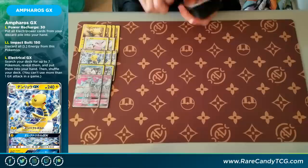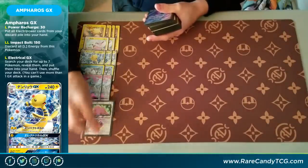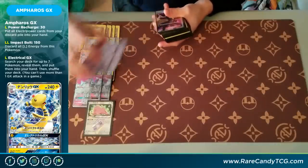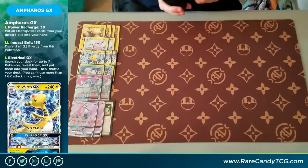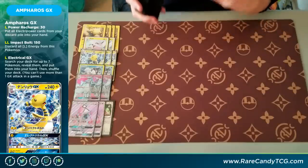Not too much else in the Pokemon department. We do have one copy of Ditto Prism Star, just to give us some flexibility in terms of what we want to evolve into. We also have two copies of Tapu Lele GX, of course, to find our supporter cards out of our deck. It's a pretty streamlined Pokemon line. I do want to point out that you can actually build this deck similarly to the Gardevoir-Swampert-Ninetales style engine — I think that's also completely valid — but I felt like I wanted to try something a little bit different.